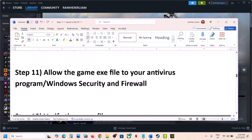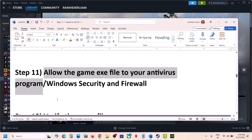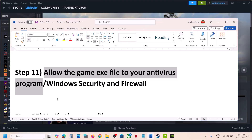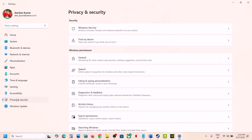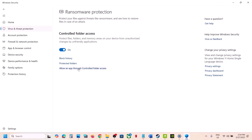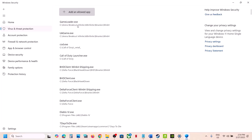The next step is to allow the game exe file in your antivirus program. If you have a third-party antivirus like Avast, Bitdefender, or McAfee, add the game.exe as an exception. If you're using Windows Security, open Windows Settings, go to Privacy and Security (Windows 11) or Update and Security (Windows 10), click Windows Security, then Virus and Threat Protection. Scroll down to Manage Ransomware Protection, click it, then click 'Allow an app through controlled folder access,' click yes to allow, then click 'Add an allowed app' and Browse All Apps.